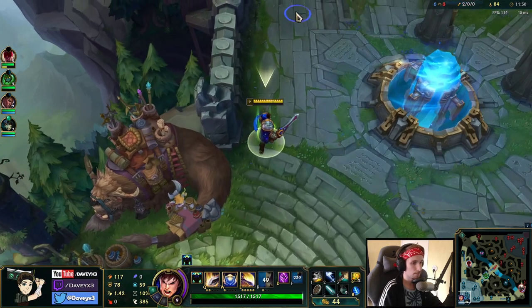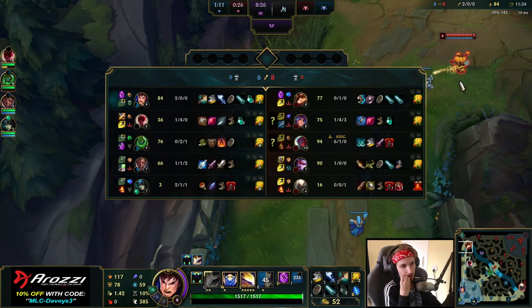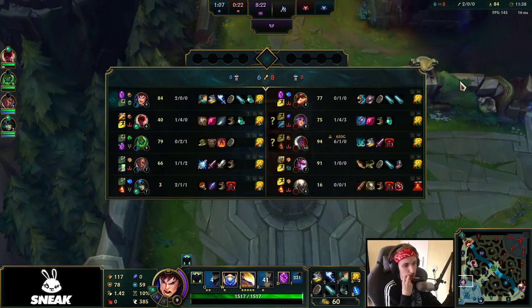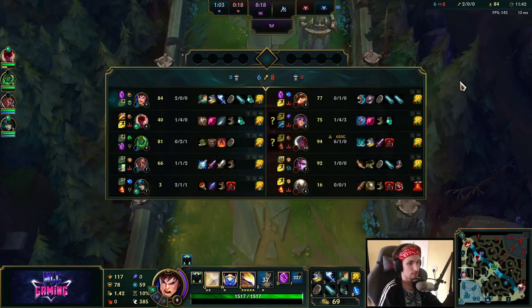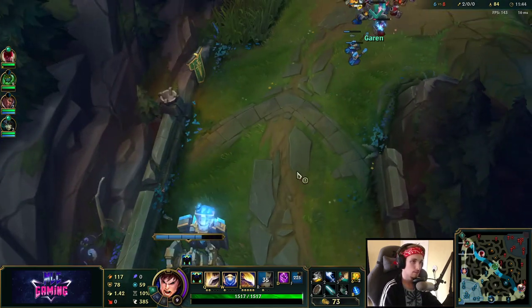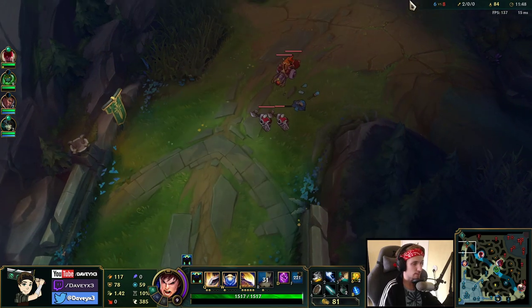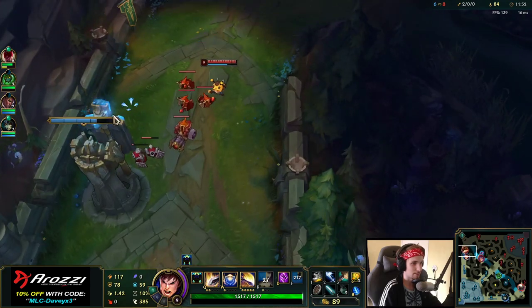Fighting Teemo is going to be super easy now. All we need is one Q, press E, chase him down, and kill him right away. It would be great if Lee Sin decided to gank top lane right now. Instead, he's doing the Herald, which I don't think is very smart. I don't think he's paying much attention.